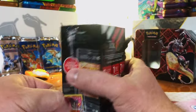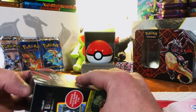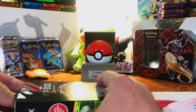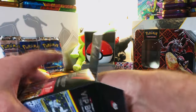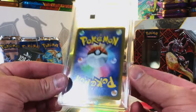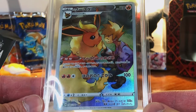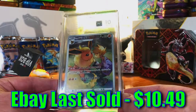We actually got a CGC Pristine 10 of the Flamigo shiny in English previously — I'll take it. And a Phesandipity art rare — not sure what set. Silver, Temporal, Shrouded, Paradox, Paldea, two Japanese sets. I think this will be a one-time deal because I'm just not impressed with the packs — I love the raw and graded cards but I can't buy these just for those.